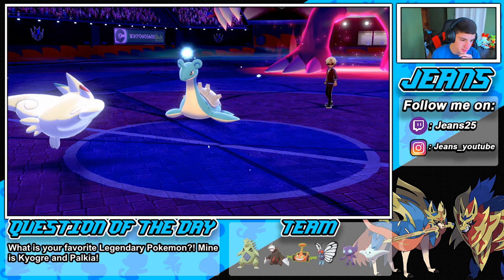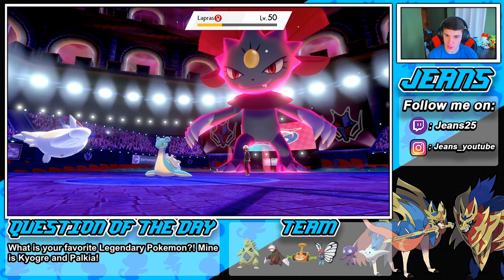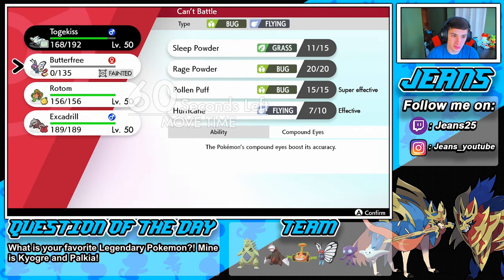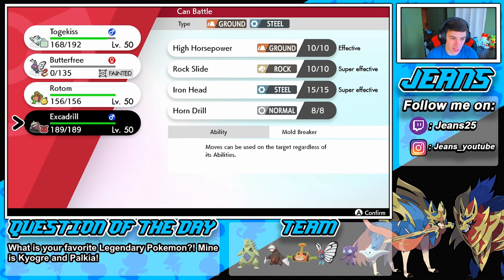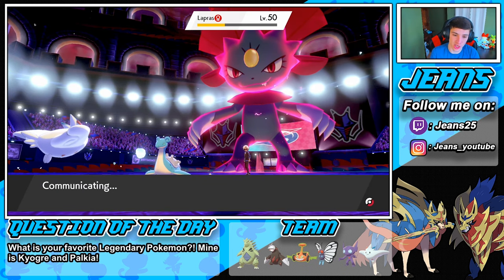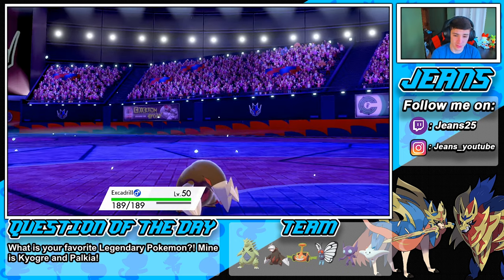Thinking about the next play — if Togekiss comes out we go into Tyranitar and go into a Rock Slide. He's Assault Vested though, which was the smart call. Let's go into Excadrill here — Excadrill has decent speed. We're definitely going into a Dazzling Gleam, and we will outspeed.